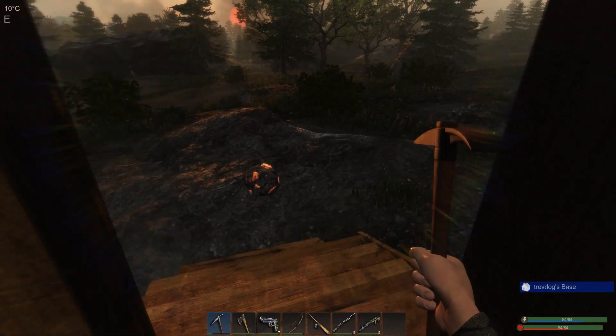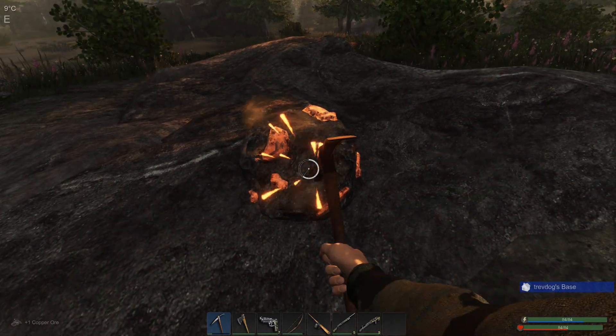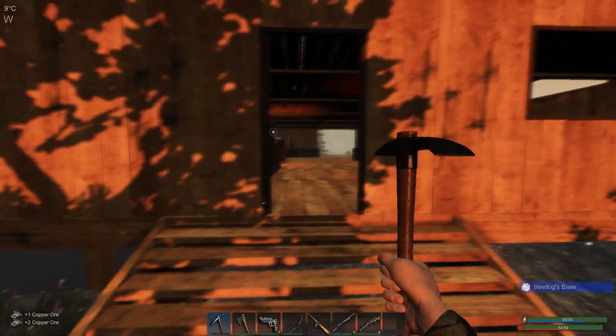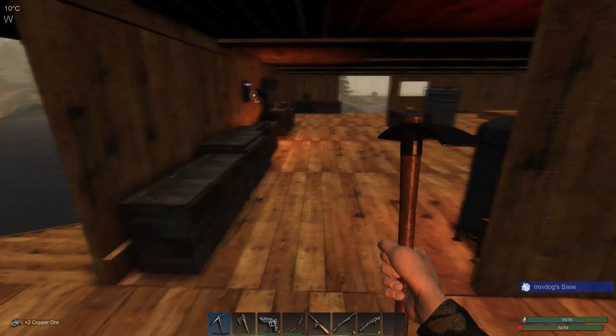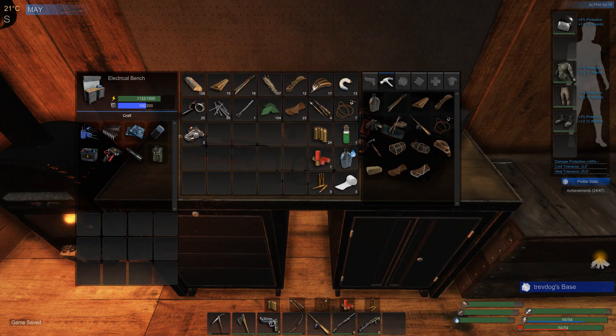Oh, some copper outside the front door — home delivery and all. See if we can get a little bit more silicon, but we do need to make a solar panel I think. Let's start the process.